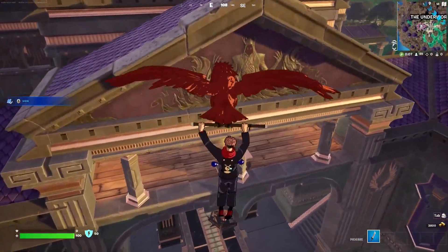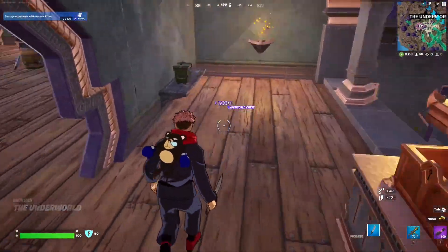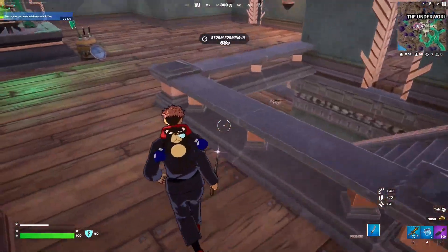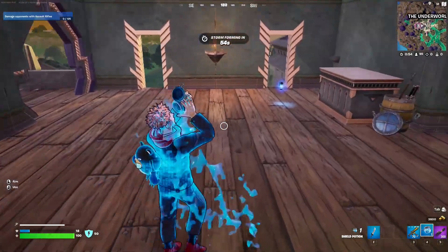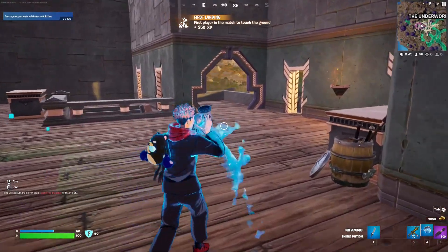There should be a god chest here. This will give us what we need. We got two pots, so we're going to just drink these up and make sure that we have full shields. And of course, if you play in build mode, you can just build a little ramp and then jump off — that works as well.